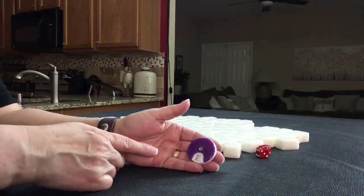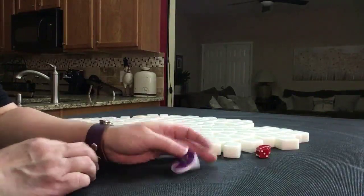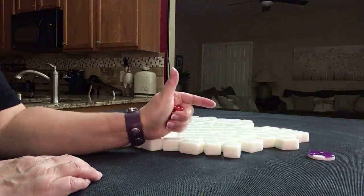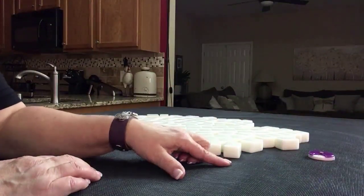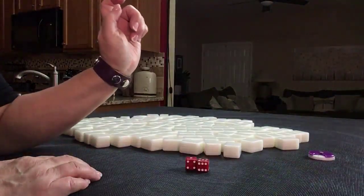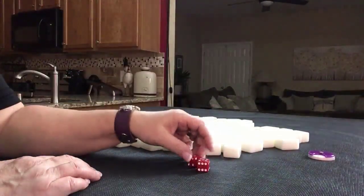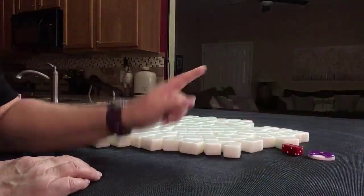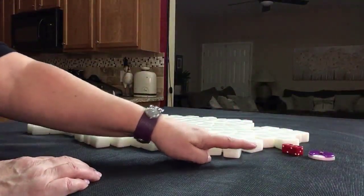We're going to do four random pulls starting with east round. We'll roll these dice to determine which player we are, just to keep the variables fresh. I rolled a 6, 2, 4, 6 — that would be south. We're going to be in south seat and it's east round.